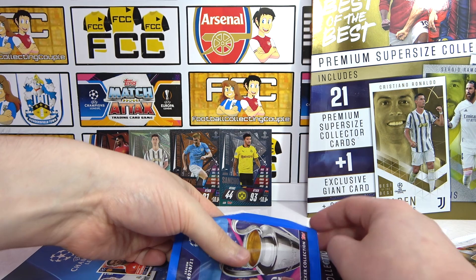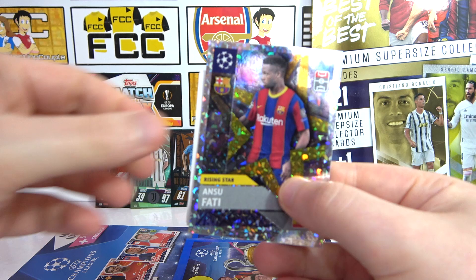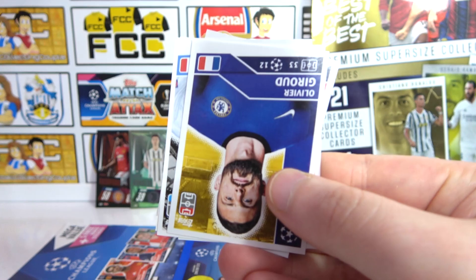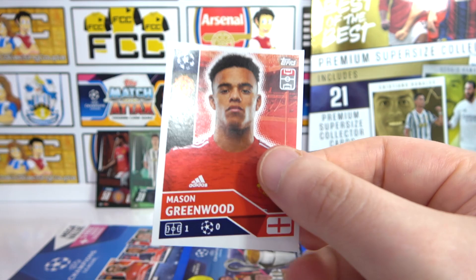Some of the stickers are turned around. We've got a Fatty Rising Star again — get lost! We've got the silver as our over-shiny, the captain, then a Gundogan, Champions League winner Giroud — pleased for him! We've got a Marvin, Lemur, Bayern6, David Alaba, Raphael, Kararev, and a Greenwood to end. Not too bad!